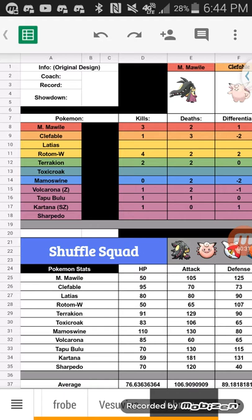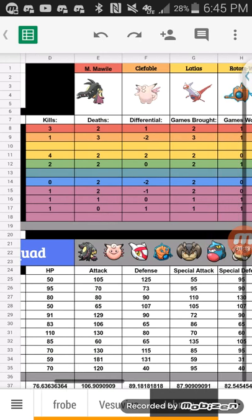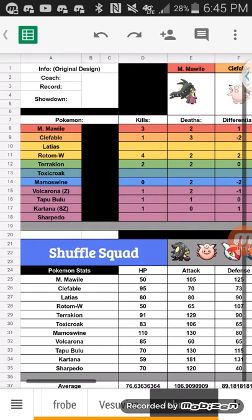So the first Pokemon on the team is Mega Mawile. Mega Mawile is honestly my favorite mega evolution to use, and that's just because it hits so hard. This thing basically has a base 210 attack, which is scary. It gets Play Rough, Iron Head, and coverage moves like Ice Punch, Thunder Punch, Fire Fang, Knock Off, and Sucker Punch.